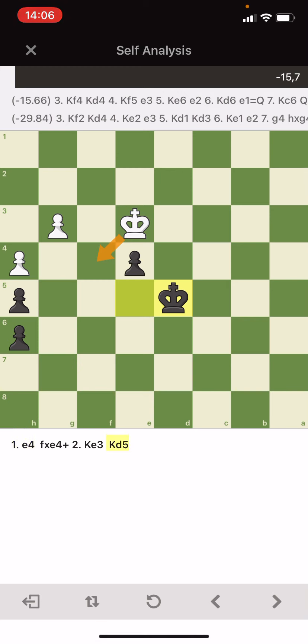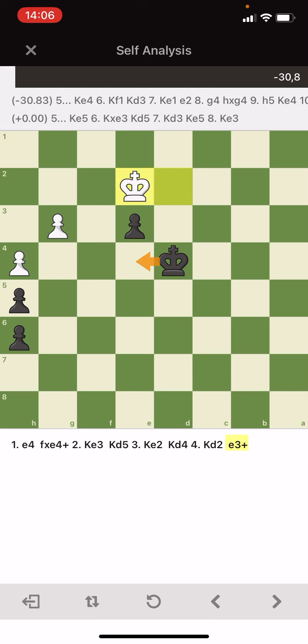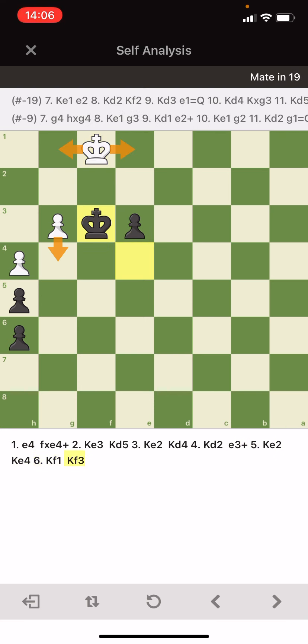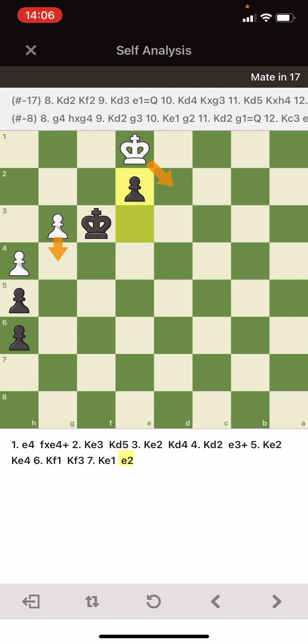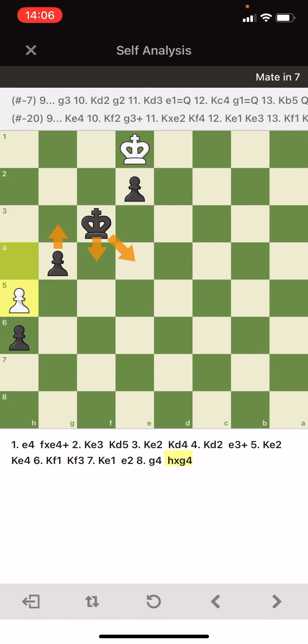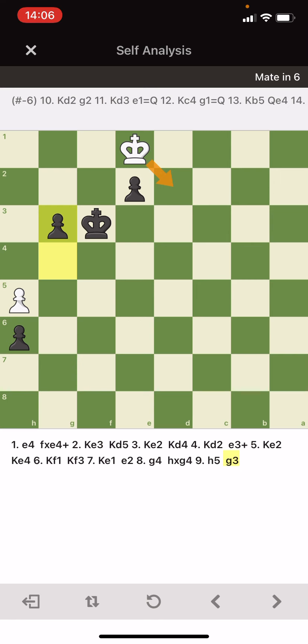But if we go that way, he has no way. He can go backward of course, but then we get in. At the very end, he tries to keep opposition — we cannot stay here but we get in and he cannot survive. At some point he has to give up. Even if there wasn't opposition, we could just move the other pawns. That's it, let's go to the next one.